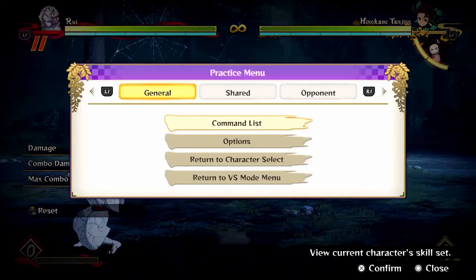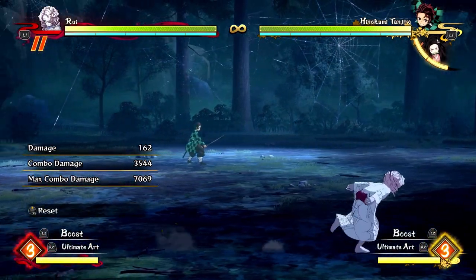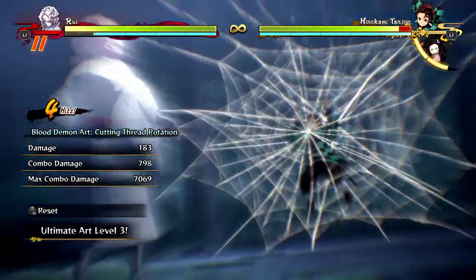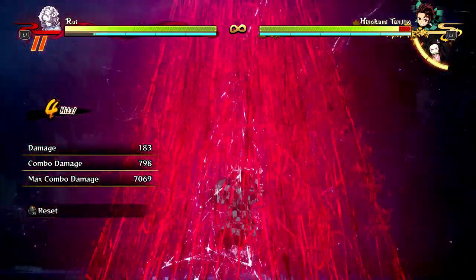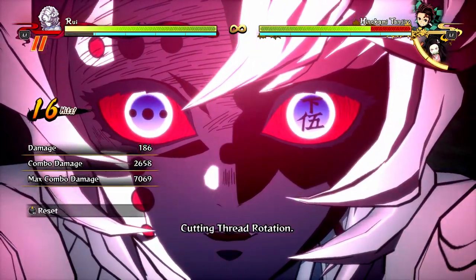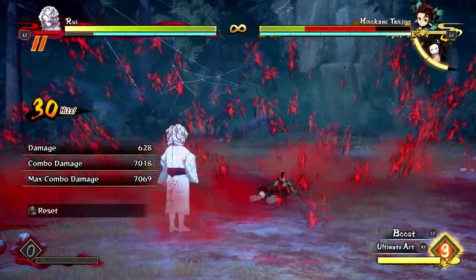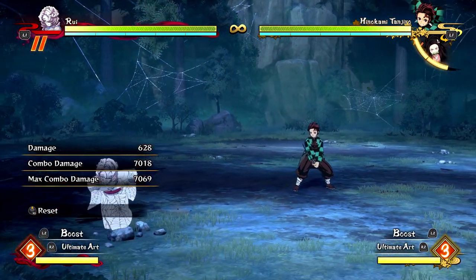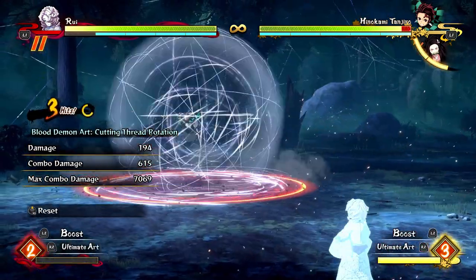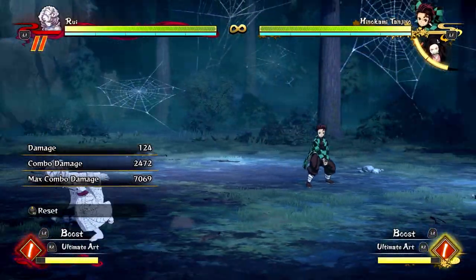The way Rui gets most of his damage is actually from landing a single roll projectile. You want the easiest hit confirmed projectile in the game — oh, those have definitely hit, let me go for an ultimate. This is actually basically the highest damage he can get, which is kind of ridiculous. So keep in mind whenever you have an ultimate and you land a projectile, you can cancel into an ultimate and completely melt your opponent. Save your ultimate gauge, because if you land a random projectile you can get the easiest hit confirm in the world into an ultimate. That'll do around 70% damage — kind of ridiculous.